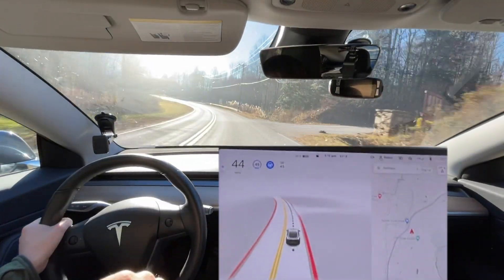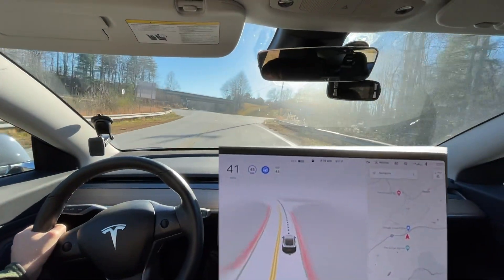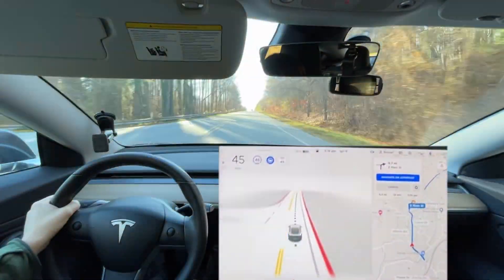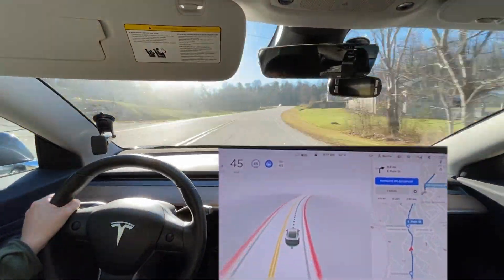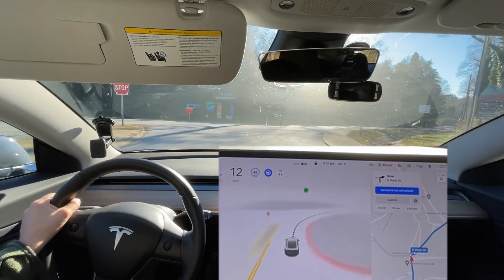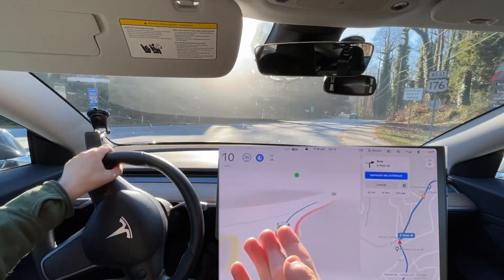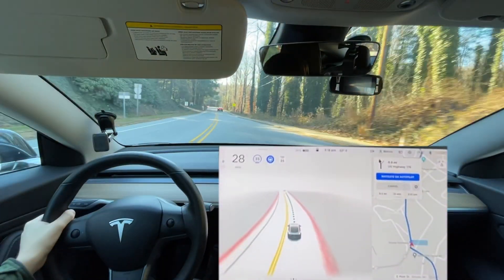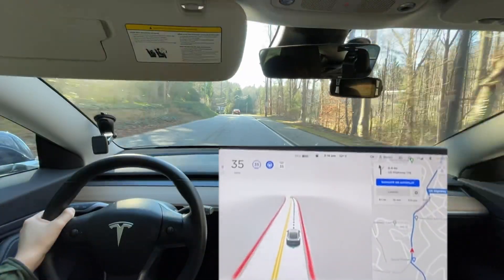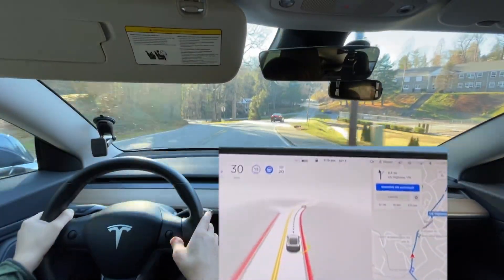I'm going to cancel this navigation route so we can go straight over - this is our curvy mountain road test. It slows down here, very typical, and it's coming to a complete stop, which is not a stop sign - it's a yield sign. I don't know why they've changed yield signs to stop signs. That's almost certainly a hard programming change. Also, this speed limit sign changes way too late; the only reason we're slowing at an appropriate speed is because of the car in front of us.